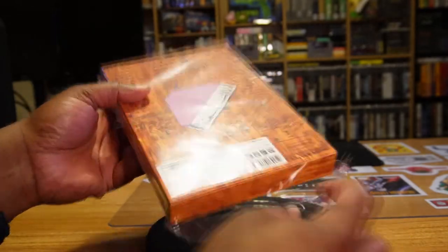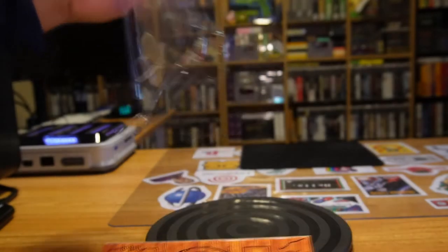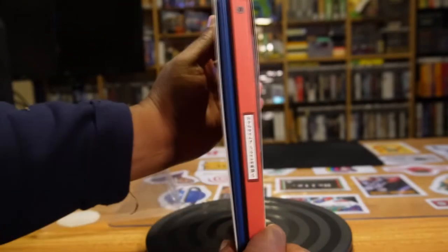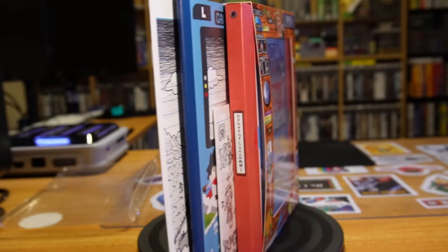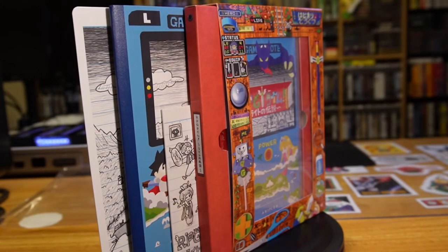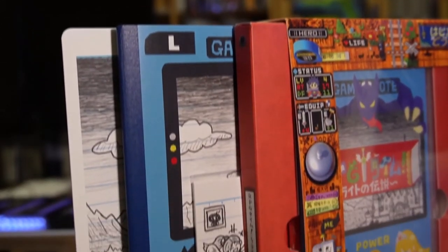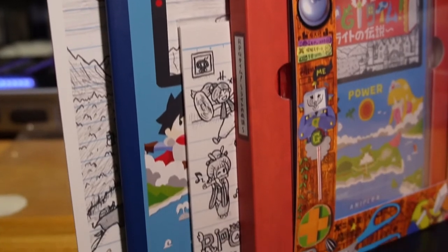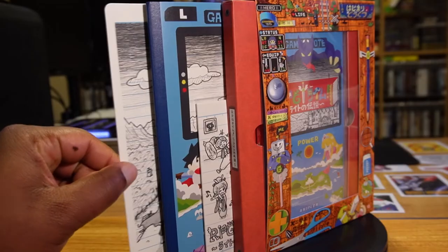With the seal cracked, we can slide everything out. The outside sticker is actually on this plastic piece, so I'm going to keep that. Here we can see the contents of the limited edition: a little poster-type postcard on really nice plasticky stock paper, a notebook you can write notes in, the soundtrack, and the game in a tray.